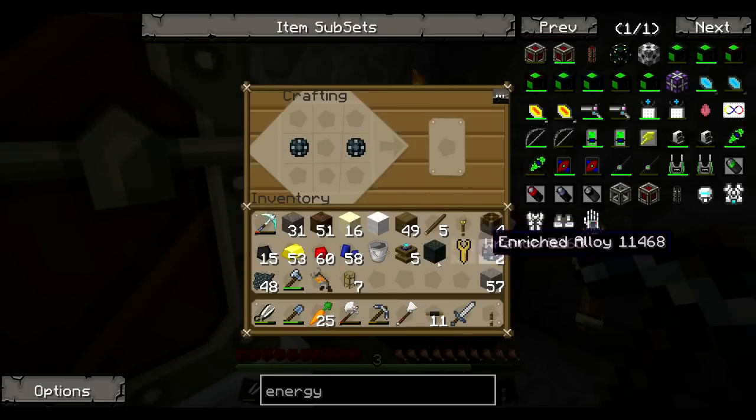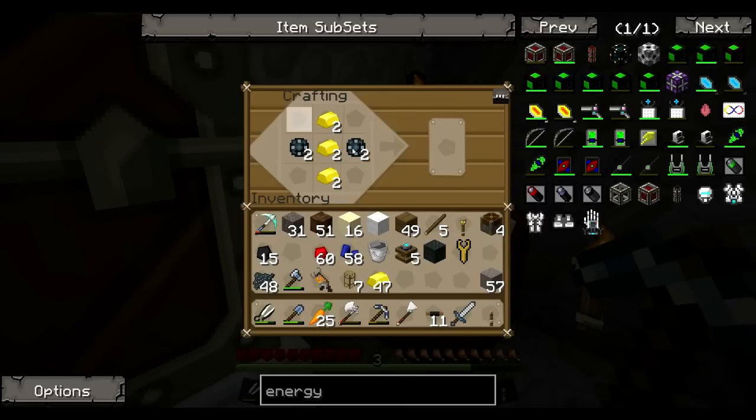I can't remember how to craft it — it's like that, I think. Gold on the bottom, redstone along here. There we go — we've got two energy tablets.